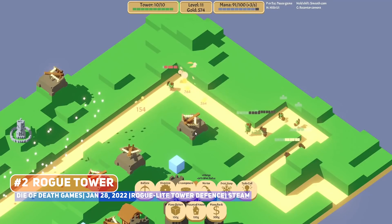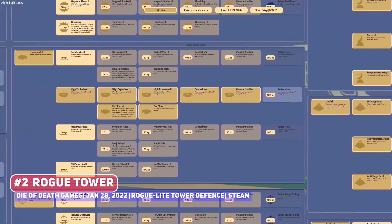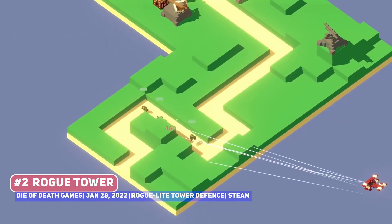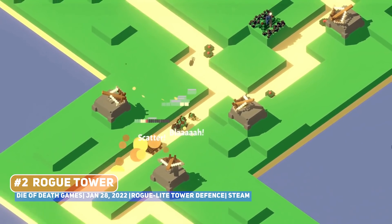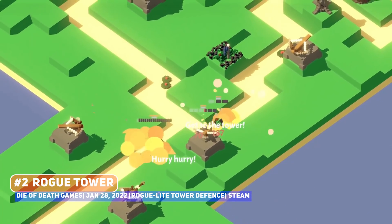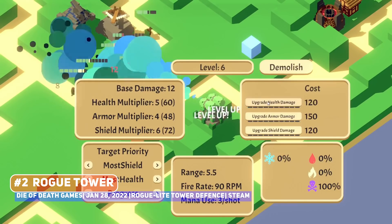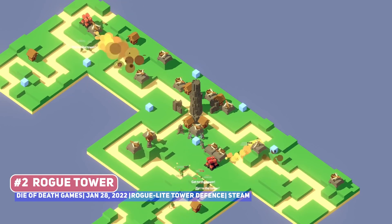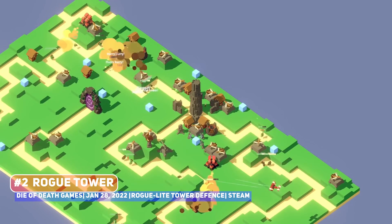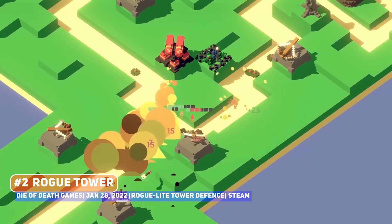It is an endless title where the map continually expands outwards, and you are placing and upgrading towers to destroy oncoming enemies before they get to your base. As is part of modern roguelite design, after the end of every run you do gain XP, which is used to unlock new powers, upgrades and permanent upgrades, with a very extensive upgrade skill tree, so there's plenty to do.